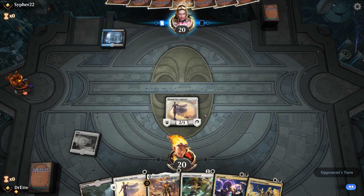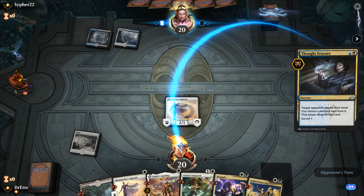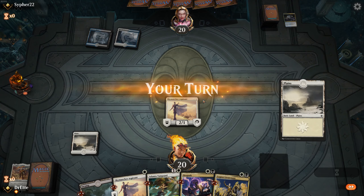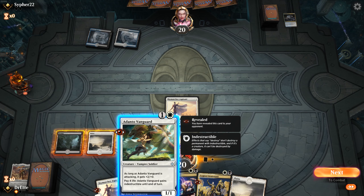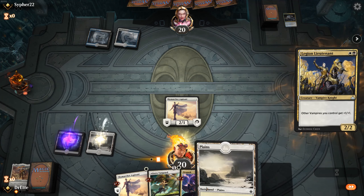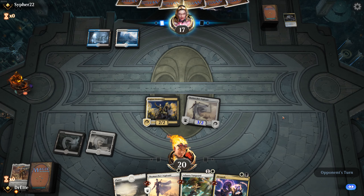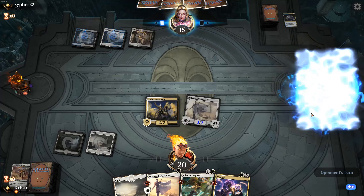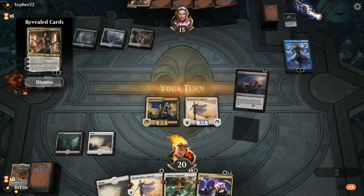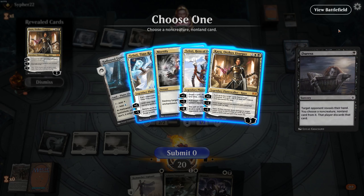I would like to see another Plains here. Thought Erasure — what are they going to get rid of? Legion's Landing. Okay, so that makes me think they have board wipes and that's a recurring threat. As much as I'd love to play an Adanto, I'm a little scared of a Cry of the Carnarium because I can still get rid of it. Getting more damage out this turn is pretty valuable in this matchup. They have a Kaya who does pretty well against us, but thankfully we have a Duress.